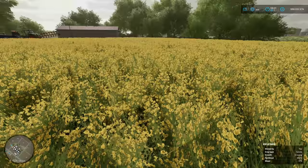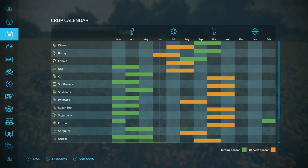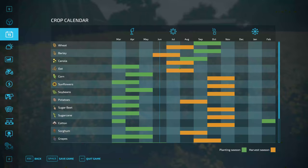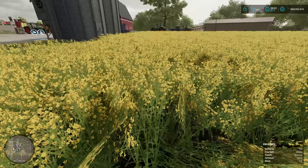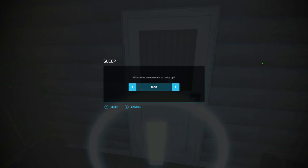It's now June and the canola is growing really well — I've still got no weeds. We need to keep a close eye on this because if they come in July and we harvest in August, we need to make sure we get rid of them. If they don't appear in July then we shouldn't have any weeds when it's ready to harvest in August. If I look in the menu you can see it just says fertilized — there are no weeds, which is a nice bonus.